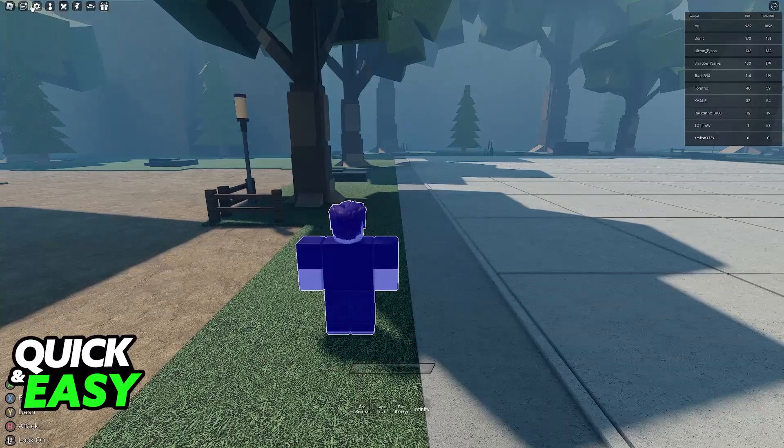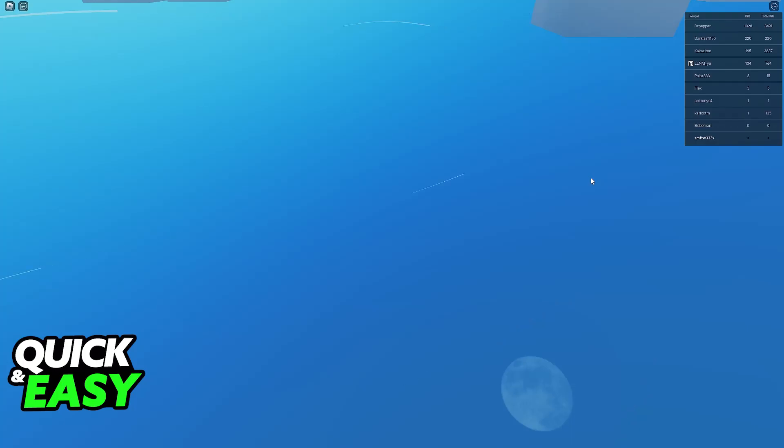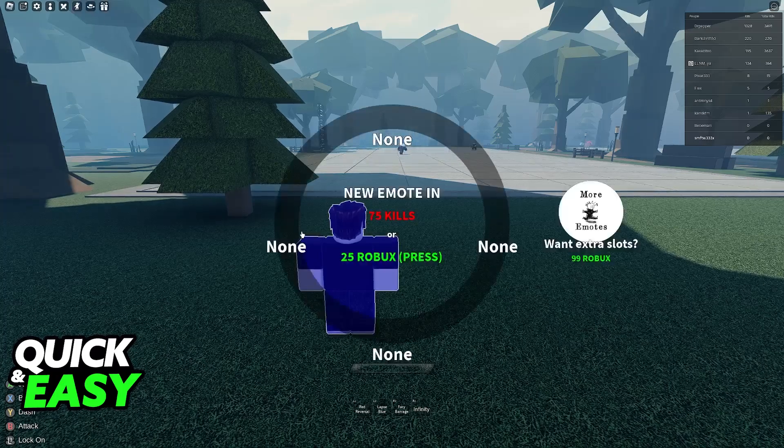Afterwards, you will be able to use them by pressing that button, and others should be able to see the emote that you are doing. Once you have new emotes unlocked by completing those objectives, you will be able to replace them by clicking on the specific emote, and then other options to replace them will appear.